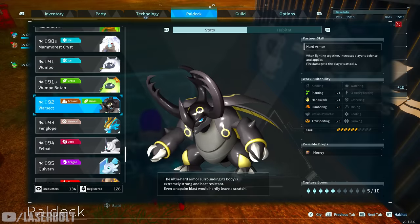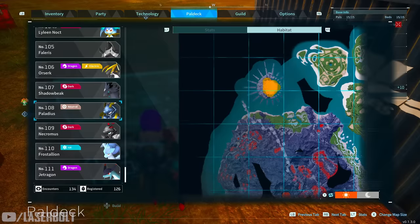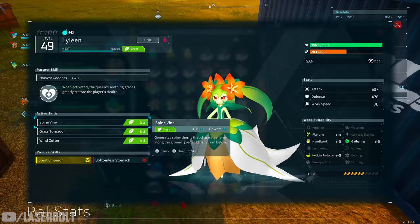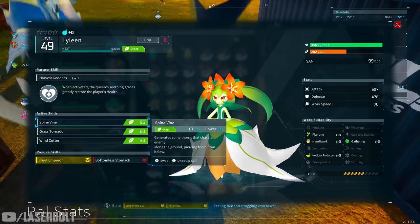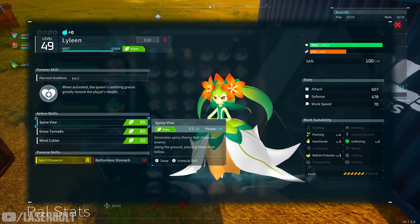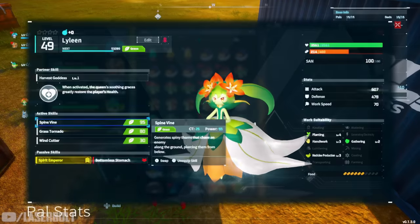To get Warset, head to the top portion of the map, similar to where you find Jormantide. He is a bit difficult to get, but very rewarding. If you don't have access to Warset, Lillian is the second-best grass character, and I highly recommend picking her up. Give her good passive skills to enhance her further. A great thing about Lillian is her partner skill, which heals you in combat — over a thousand HP — making it a very strong ability.